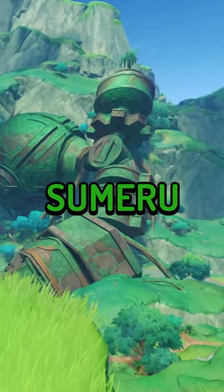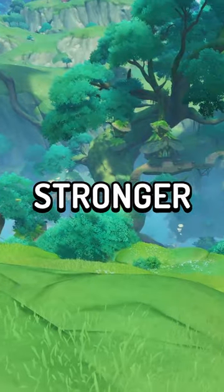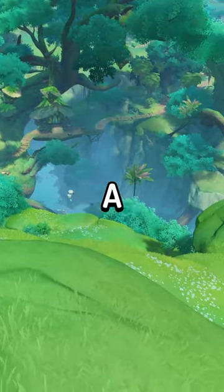Withering is a new mechanic in Sumeru, so here is everything you need to know. Withering zones contain stronger enemies, withered branches, and a withering tumour.